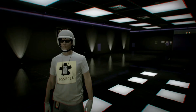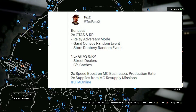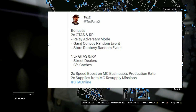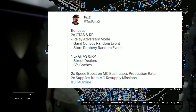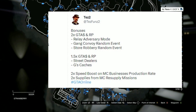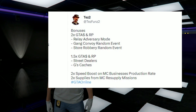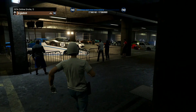The bonuses this week are two times GTA money and RP on Relay Adversary Mode, gang convoy random events, and store robbery random events. It's 1.5x GTA money and RP on street dealers and G's caches — all the new content has got a boost. Also two times speed boost on MC businesses production rate and two times supplies from MC resupply missions. This week is looking juicy.